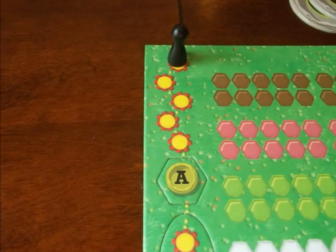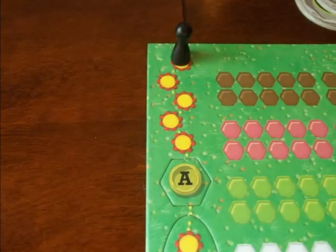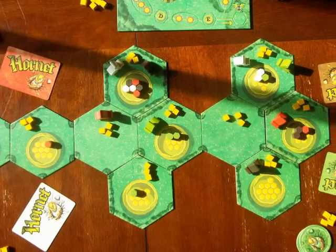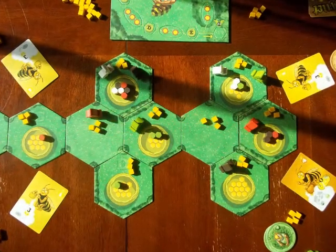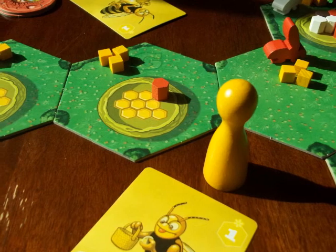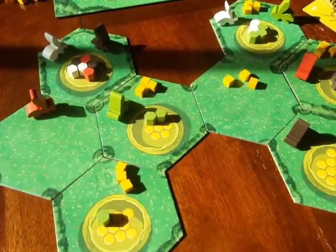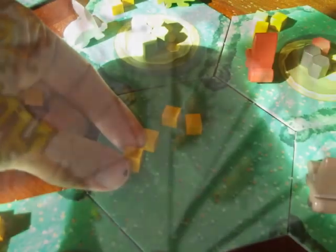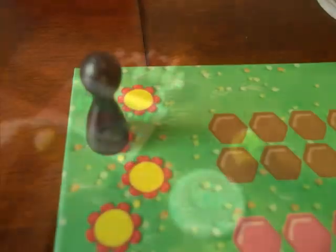There are two types of rounds: action rounds and scoring rounds, determined by where the pawn is on the round tracker. The flower spaces are action rounds and the lettered spaces are scoring rounds. Each action round, every player first picks one of their action cards to place face down in front of them. When all players have done so, the cards are flipped face up and the players perform the actions they chose with one of their hornets. In numerical order of cards played, tied numbers take place in turn order starting with the player closest to the start player pawn. Once all actions have been performed, the cards go back into the player's hand. One nectar is added to each filled and unscored hive, and the start player pawn moves one player clockwise while the round marker moves down one.